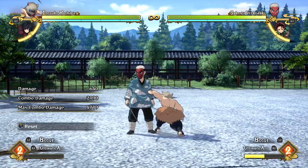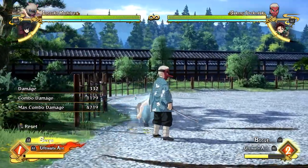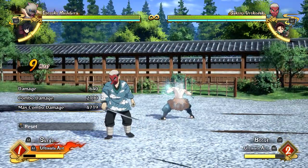To do a non-awakened auto combo, mash square, or X on Xbox. To do an awakened auto combo it's the same input — mash square or X on Xbox — however it gives you an increase in damage with an actual added layer of animation.